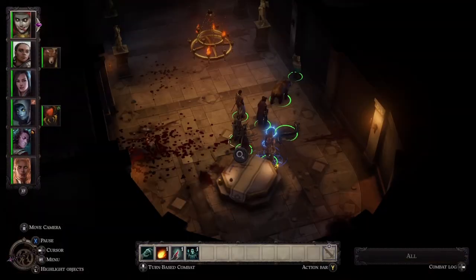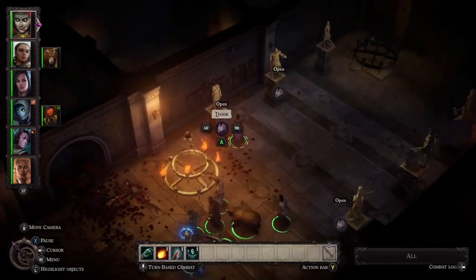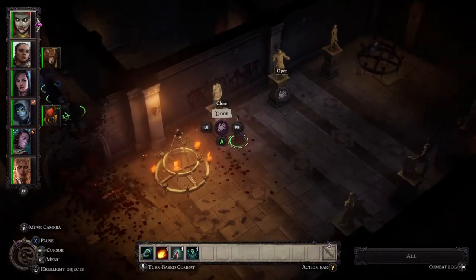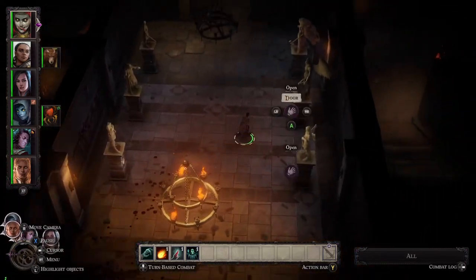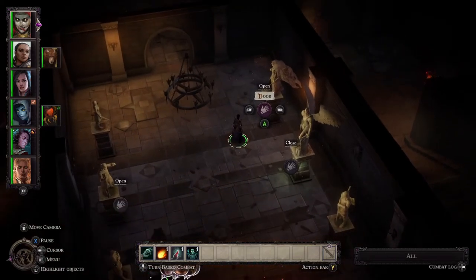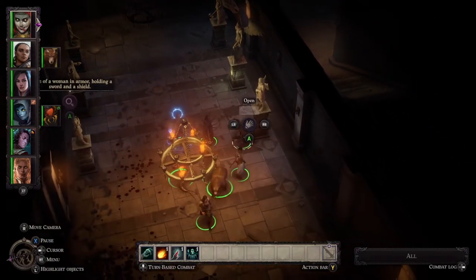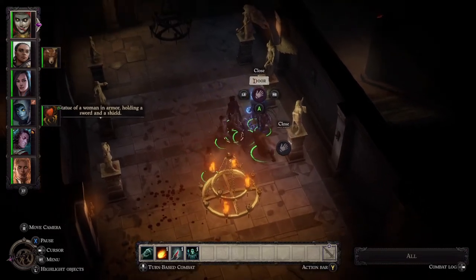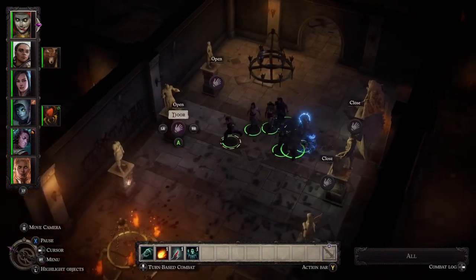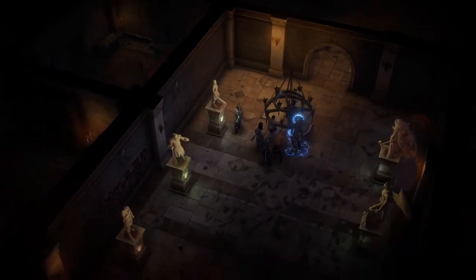Anyway, let's get to the puzzle at hand. It's really simple: the first statue, if you're facing down the room on your left, is the one we want to activate. Then flip over to the other side of the room — the one in the middle. After that, come back down to this first little guy here, then going back up we've got this one, and then it's just the last two statues, one and two, and you are done.